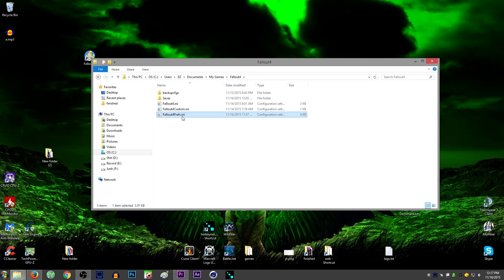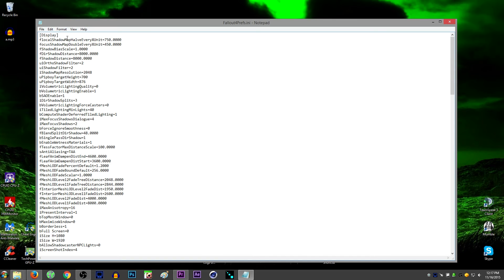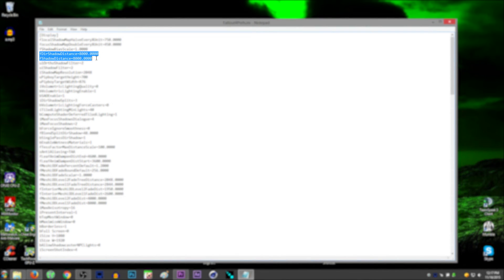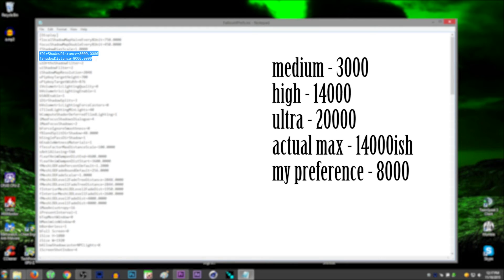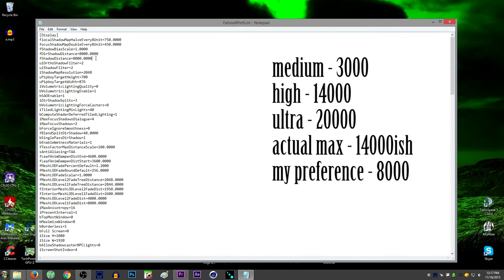What you're looking for inside that folder is the file named 'Fallout4Prefs' for preferences. The lines you're looking for inside this file are 'fDirShadowDistance=' followed by a number, and 'fShadowDistance=' followed by a number. The medium setting is 3,000, the high setting is 14,000, and the ultra setting is 20,000. So you basically have low and max, with a factor of almost five between them — and those are your only two meaningful settings.